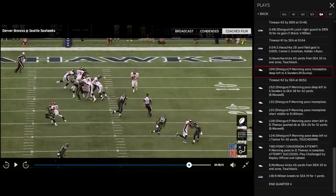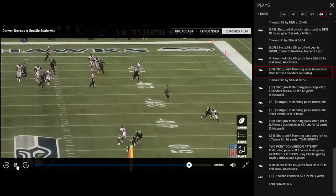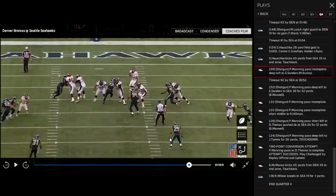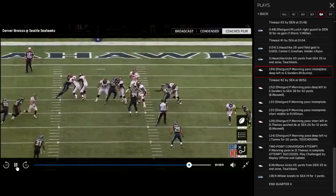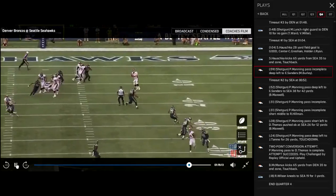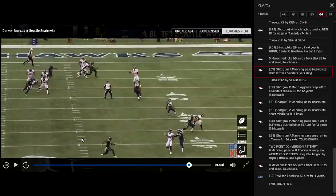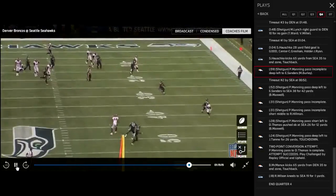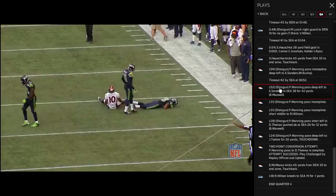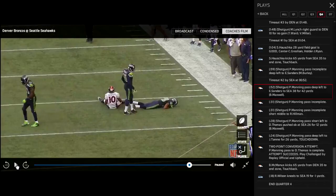You see Earl Thomas here playing a robber with Cam Chancellor going deep. Earl is just squatting, and they drop a defensive tackle back, so you have basically two guys in the hole for any shallow or intermediate crossers. Sherman's on Wes Welker. Damaris Thomas is running the post. Seahawks get away with this more than any team in the league. Emmanuel Sanders is just going to be running the wheel. Now the Broncos say, we had something there — what do they do the very next play?